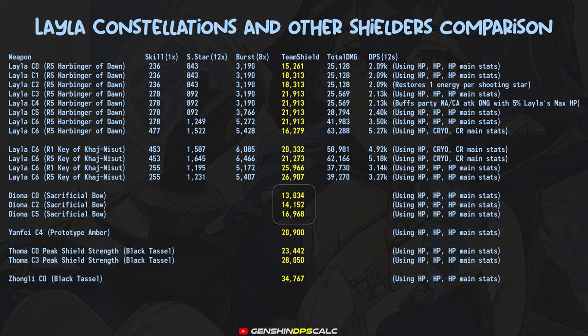I have also included Diyana's shield strength from her hold version of the icy paw to compare, and surprisingly, Lila at C1 is already better than Diyana at C6, shield wise. If you have Kokomi, I think Lila is the better option than Diyana in a freeze team, since Lila can apply cryo with 100% uptime, and freeze teams don't need EM from Diyana anyway. This way, you can assign Diyana to other teams that benefit her EM. For comparison, I have also included Yinfei, Touma, and Zhongli's shield strength.